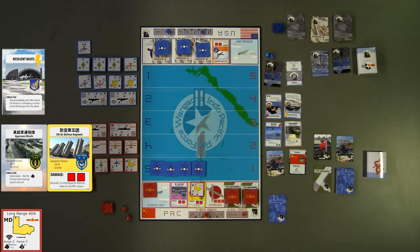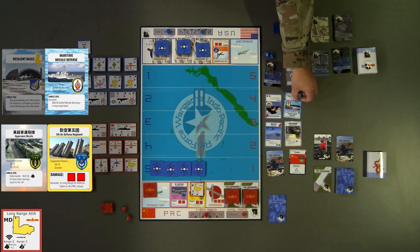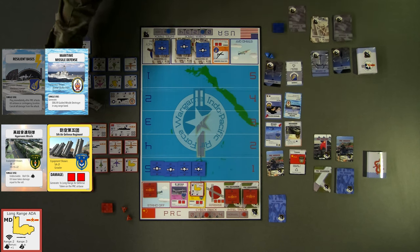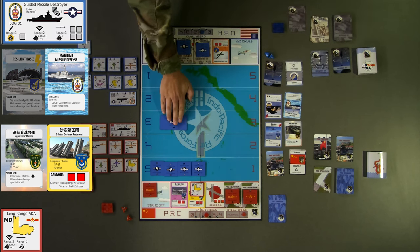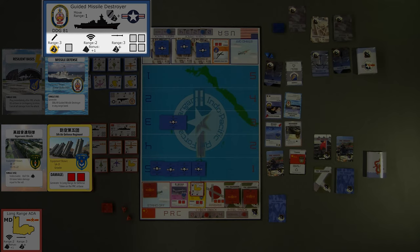Both the token and squadron are now revealed at the red air base. For blue's second turn, they choose to play their maritime missile defense enabler card, which generates one guided missile destroyer token to any range band. The guided missile destroyer token is capable of conducting aerial and surface attacks, as well as target acquisition. With its radar range of 2 and attack range of 3, blue chooses to place it in range band 3, placing the entire board within air and ground striking distance.